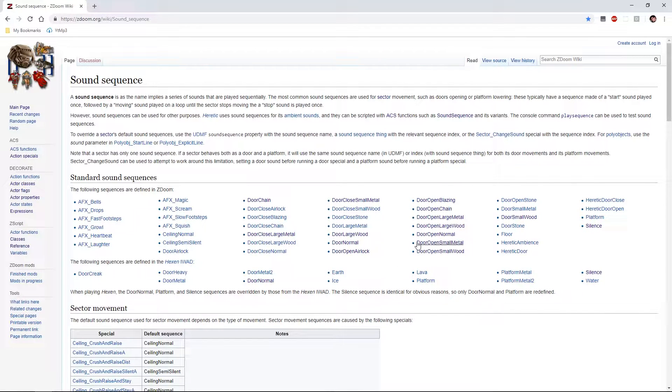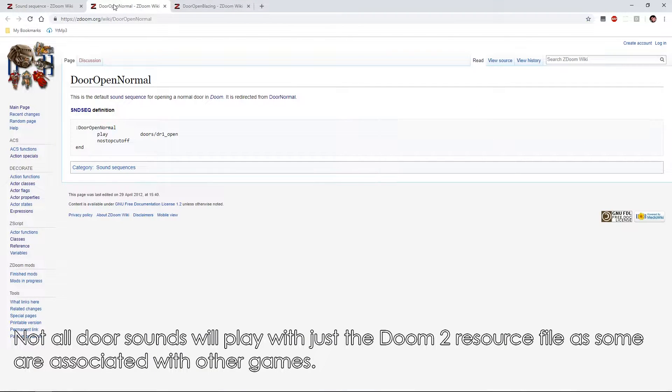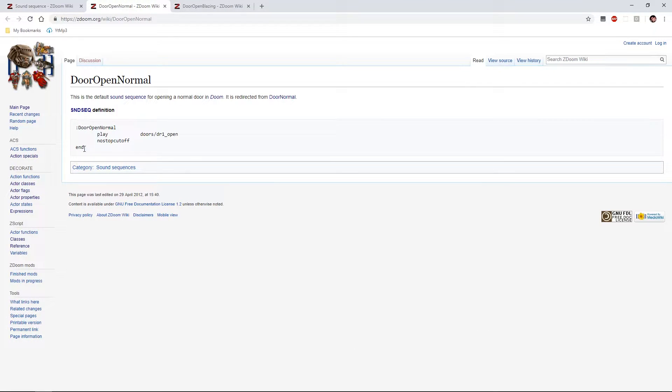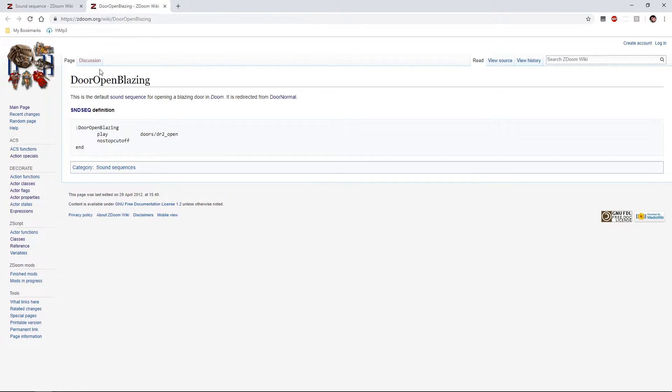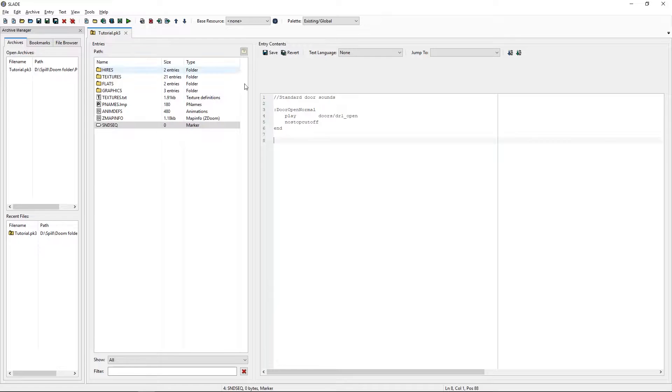I'm going to need door open normal and door open blazing for the quick doors. So if we go in here we will find something we'll simply copy-paste. Copy that in here. For the standard door sounds, we will have this one and this one.